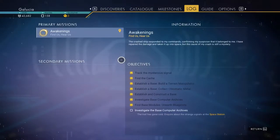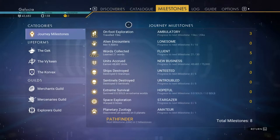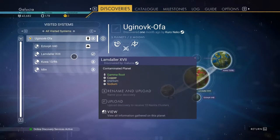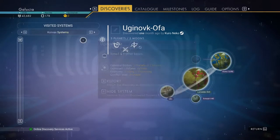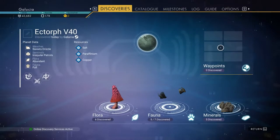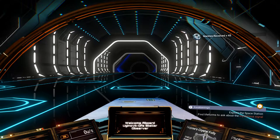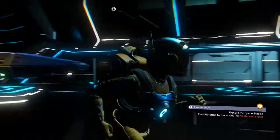The first thing is actually kind of silly, but I haven't uploaded any of my discoveries yet, and that can be important to do because you get nanites for it. We got 141 extra nanites for doing that, so definitely worth doing.